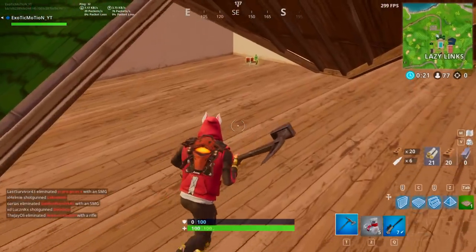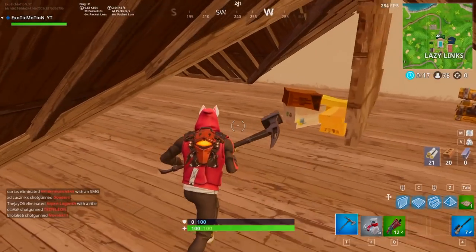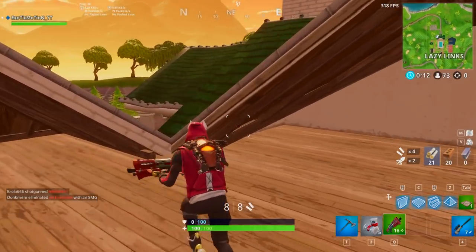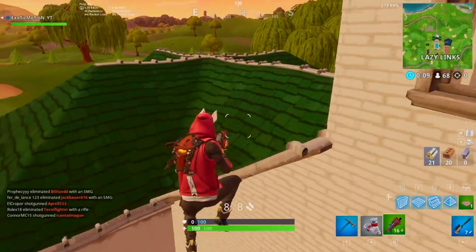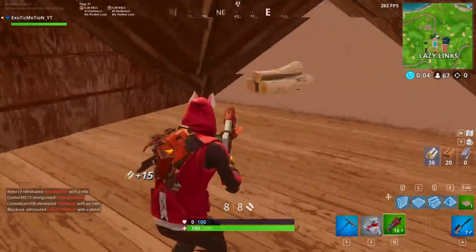Oh my god, we got a sniper? We got a shotgun — this is the best shotgun in the game. If you get the blue tactical shotgun, it's probably the one you want to use if you're not good at switching weapons. Using just a pump alone is definitely not the move, and you cannot double pump anymore. So you're going to want to try to have another shotgun.